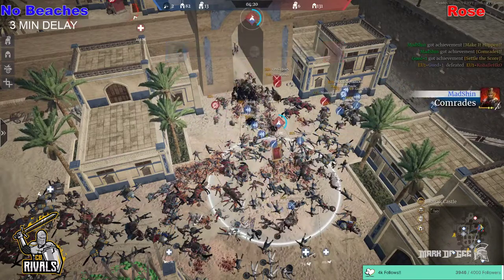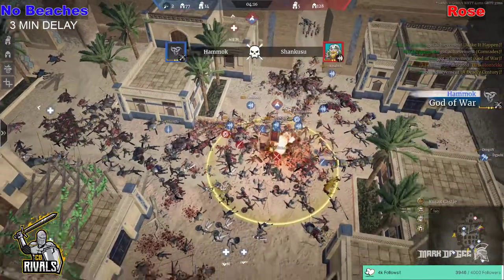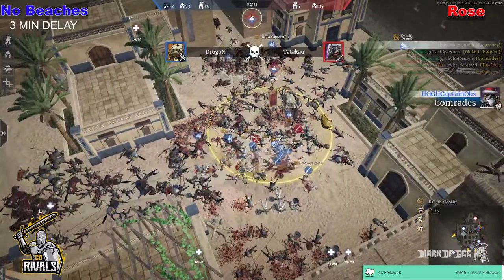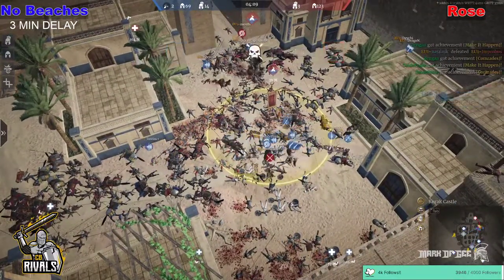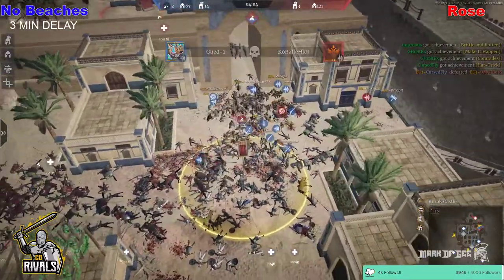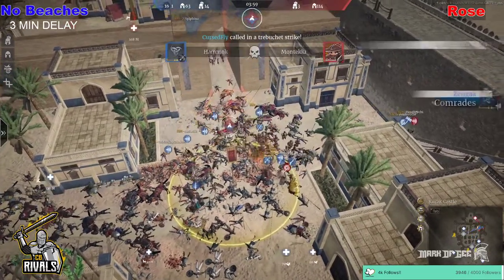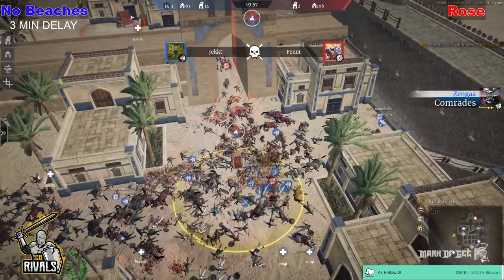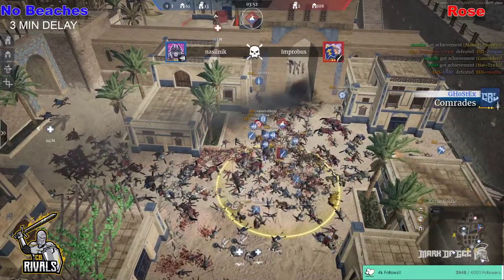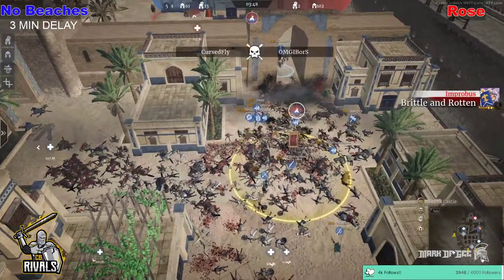No Beaches might take this win here — four minutes left. They have the advantage. The heroes are fighting for their life, Improbus on the point. IOMG Bors is on the defence, but he is a light armour class so will fall quite quickly. The heroes are surviving on the point for No Beaches. The short sword needs to be stopped. Mosby is the last person who can actually stop this count in the pit. He is on the point for now, but units are starting to make their way back. Sylfia is the last hero alive able to stop the point and is getting picked off by all No Beaches heroes.